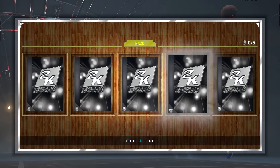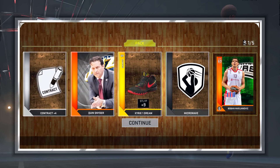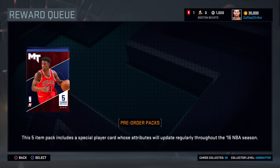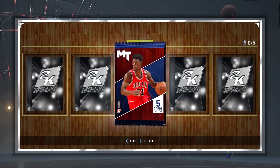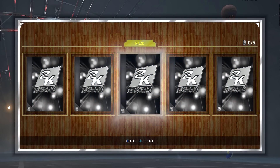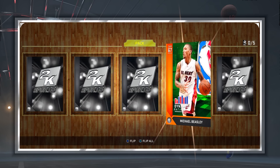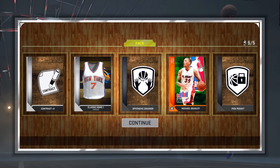This one has got to be better than that. I saw people pulling amethyst ones. And... are you serious? Another bronze? I don't get it — I see all these fire pulls on Twitter and I'm like my packs are gonna be great. Last pack of the day, this one has to be something good. And we got no gold... it's a bronze. Are you kidding me? Michael Beasley.